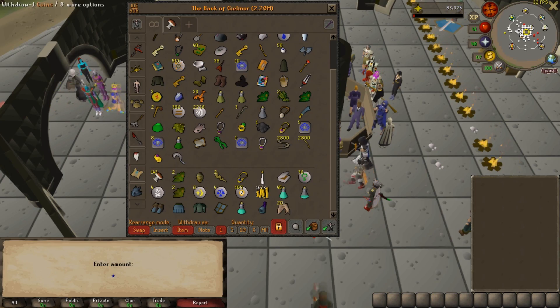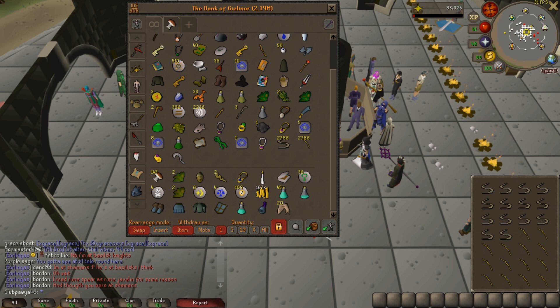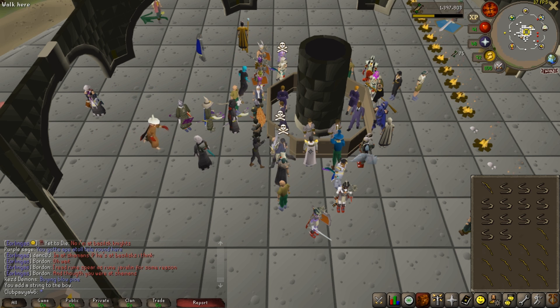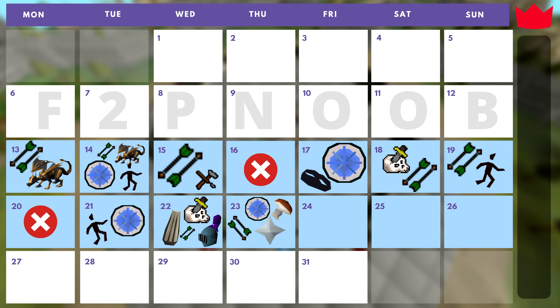Prayer is a good investment in general, so don't be afraid to spend a little bit of GP on it. I've got 31 bones left, not enough to get me a level, so I'm going to sell them back on the Grand Exchange. And once again — something I've done a lot — stringing Yew Longbows. It's an incredibly good money making method for low level members: about 400k GP per hour and it's a second-monitor, tabbed-out experience — super AFK-able, so I can watch YouTube videos or play another game while making GP.